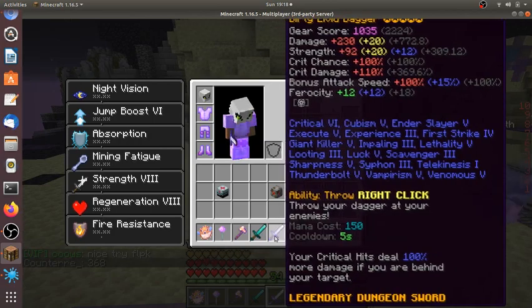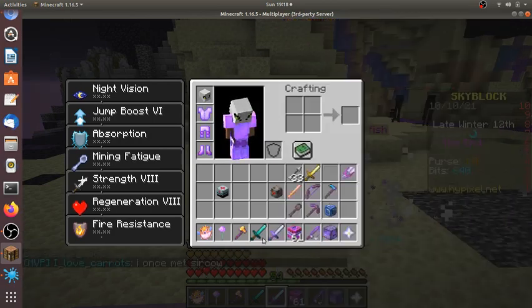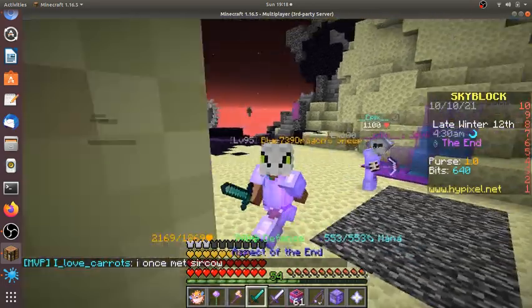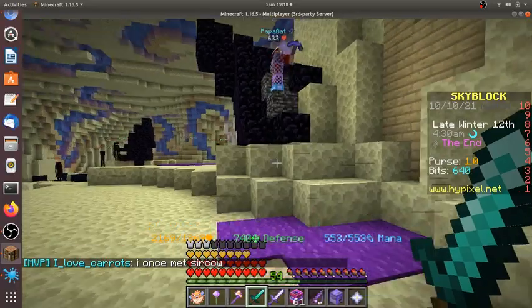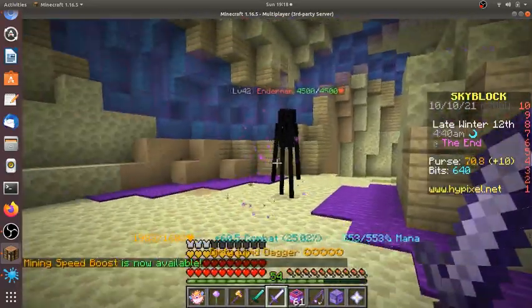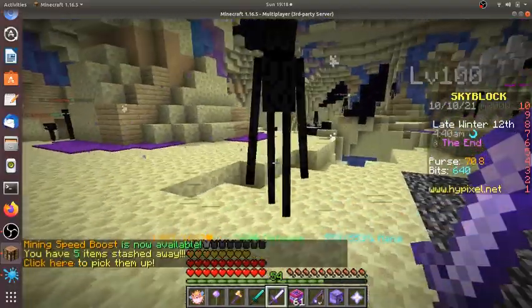What you want is a weapon that can one-shot Z-Logs and an AOTD. In the private lobby, you're going to quickly teleport to the enemy and switch to a weapon that can kill the Z-Logs.